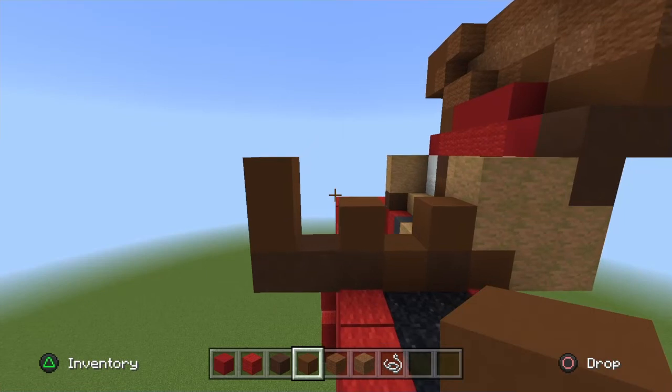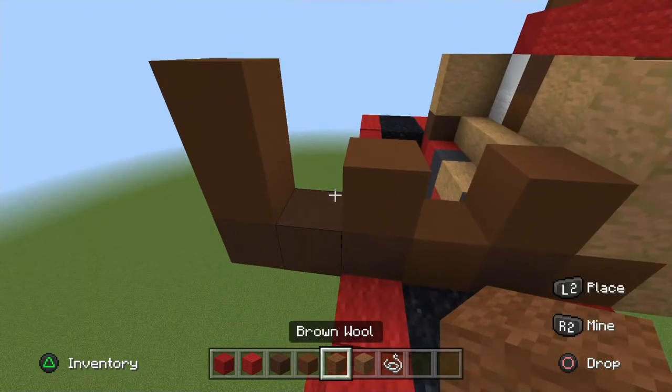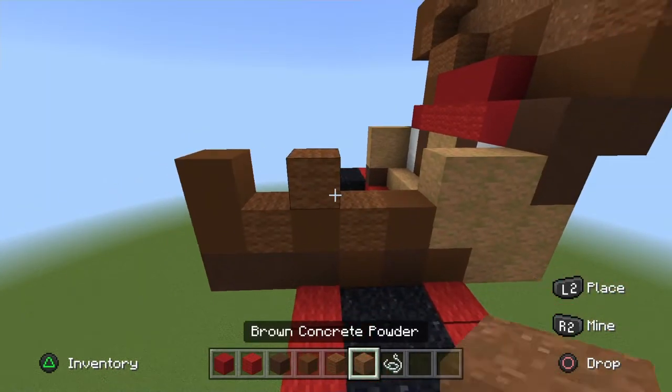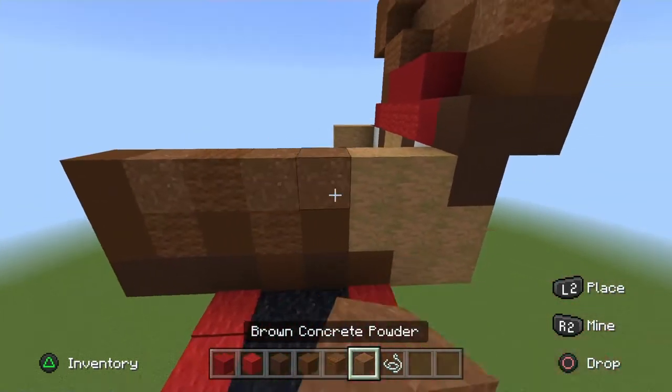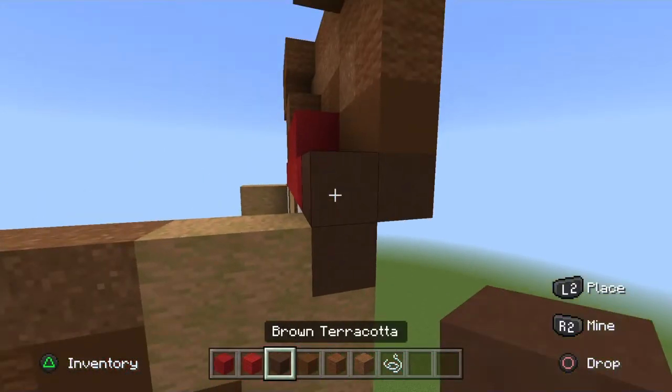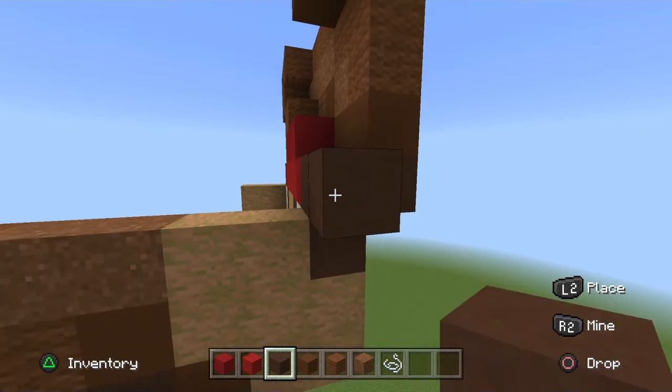Place brown wool in those two gaps. In the middle brown concrete, place the brown wool in the three gaps. Place brown powder. Go to the far right side of his head — where the two brown terracottas are, on the top one pop it out.